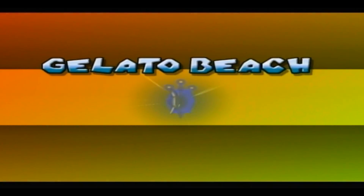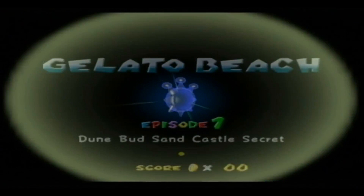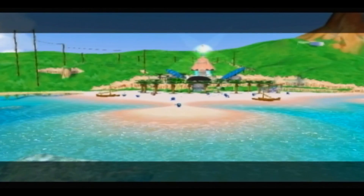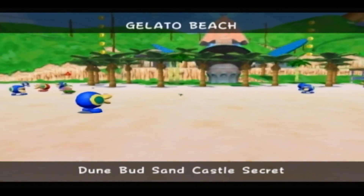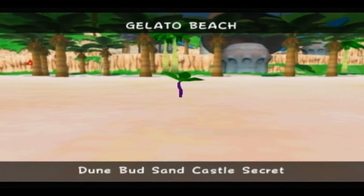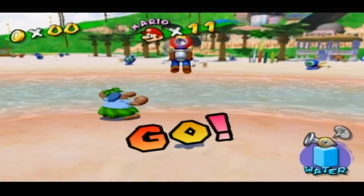Welcome to Gelato Beach, Episode 1: Do Bud Sandcastle Secret. So we're starting off with yet another secret mission, of course. This one isn't that bad. Gelato Beach is pretty cool, it's a nice little beach. There's a little bud there, and what you have to do is spray it with water, so let's make our way over there.